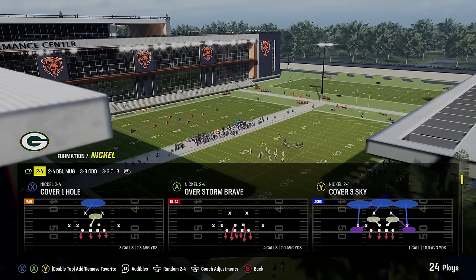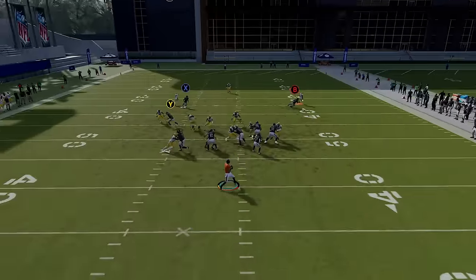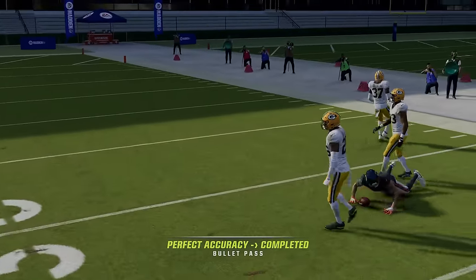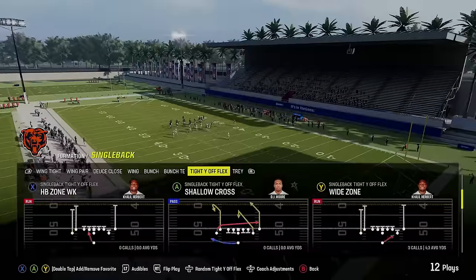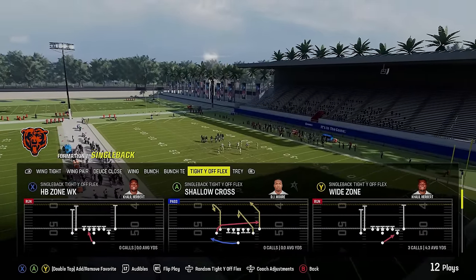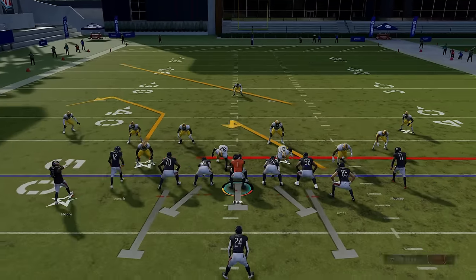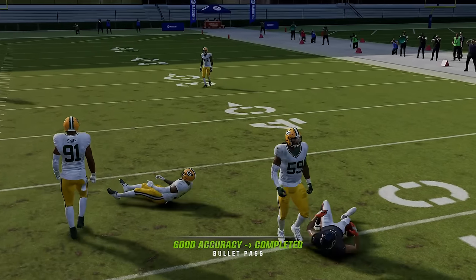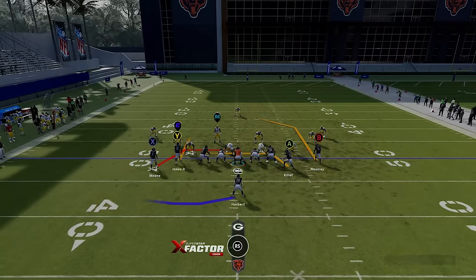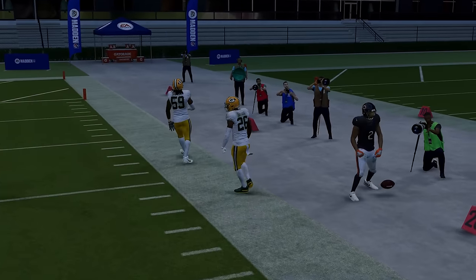One dink-and-dunk play I want to mention quickly is the Pad Bout — it's just got man-beating routes all over the field. The Y, X, and B routes all beat man coverage. You could also throw to the B route against Cover 3 or Cover 4 by motioning this guy out to the sideline on a 10-yard out. The main dink-and-dunk play I want to focus on is the Shallow Cross — this is your play against just about every zone and man coverage. You can make it a double-drag concept by putting the A route on a drag; now the A tight end and X receiver form a concept that gets open against any man or zone — the longer you hold it, the better.